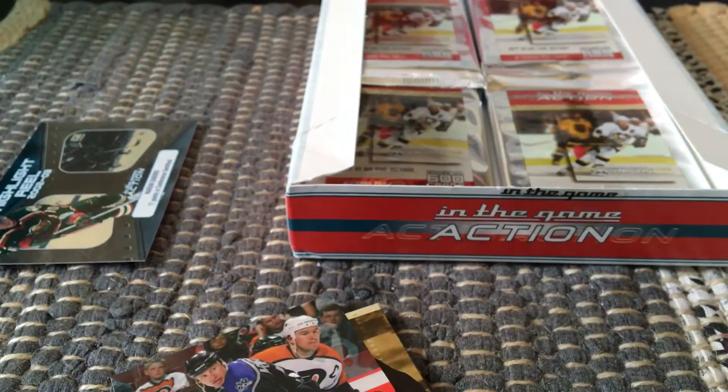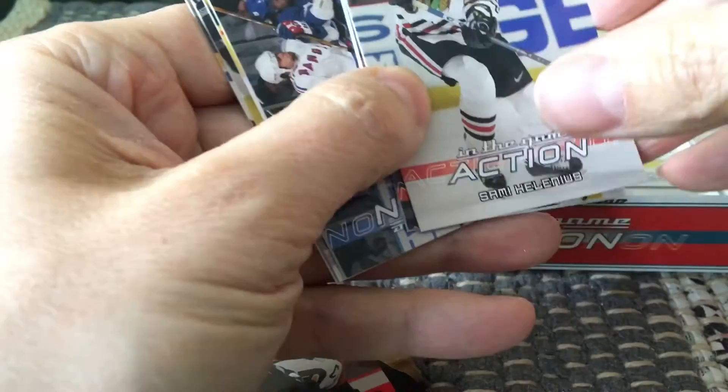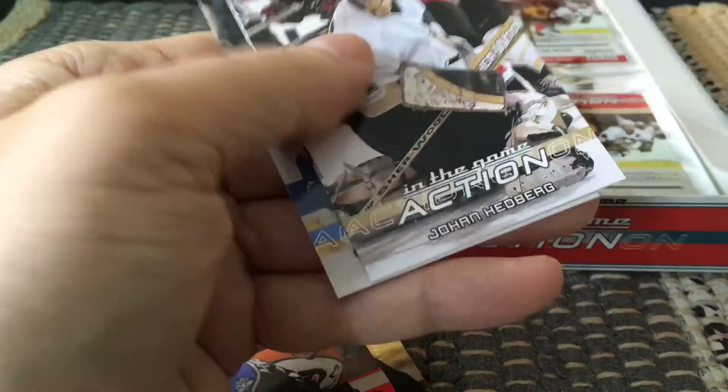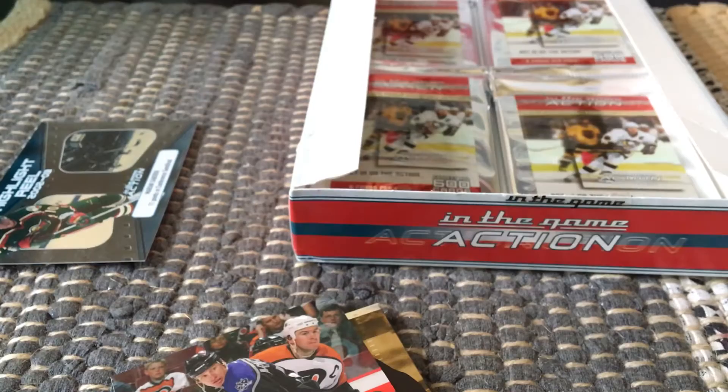There's Marty Havlat. It's really hard to read some of these names — the difficulty is that some cards are horizontal and some are vertical. The vertical ones are easy to read, but the horizontal ones have white writing on a busy background that just sort of blends in. I haven't hit any specific rookies or rookie redemptions yet, although it's hard to know. There's Chris Draper, Sean Bates, Johan Hedberg, and Brandon Reid.